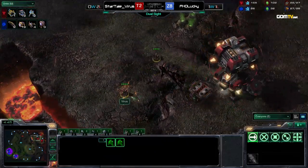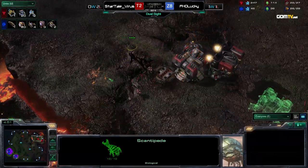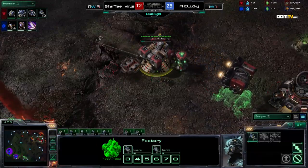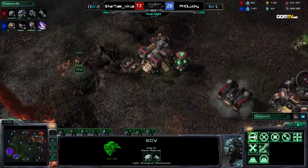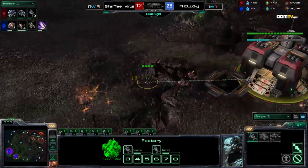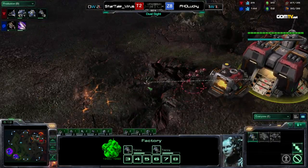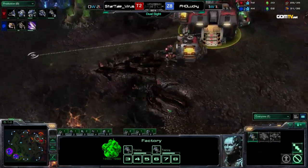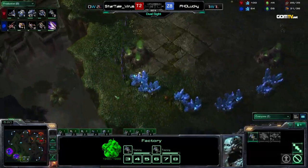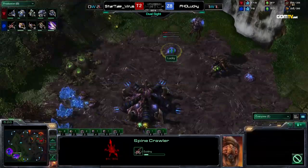Something else to note about Mutalisk play on this map is that there are so many different areas of trees where you can hide your Mutas and pick off tanks without fear of Marines — if the Marines try to chase Mutas, you just run over the trees and the Marines can't hit them. So Mutas are really good for taking out tanks on this map. Not the best for harassment, but it can work really well if you get ahead early. A second factory is going up for Virus, so we may very well see that mech play — it's really popular on this map.